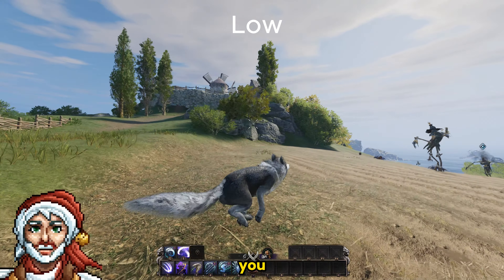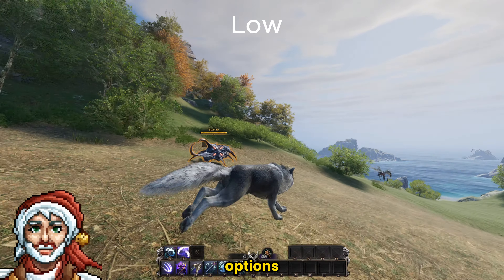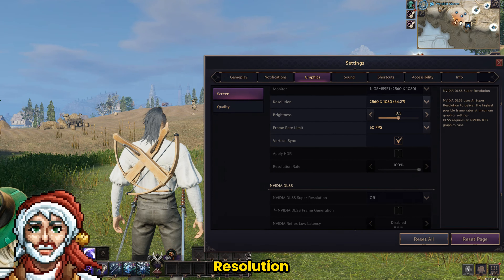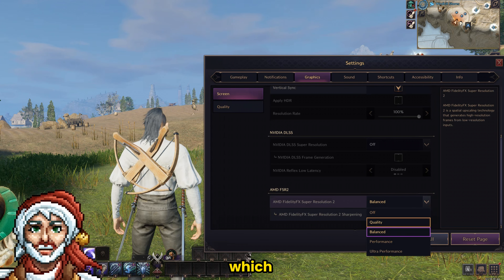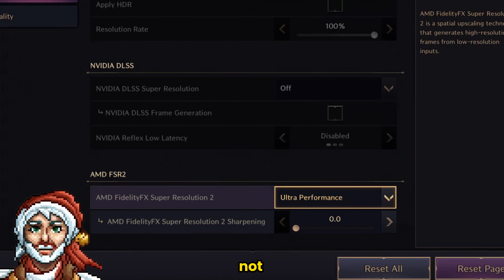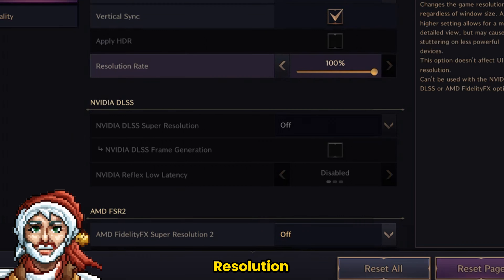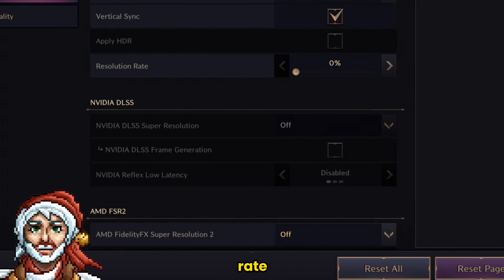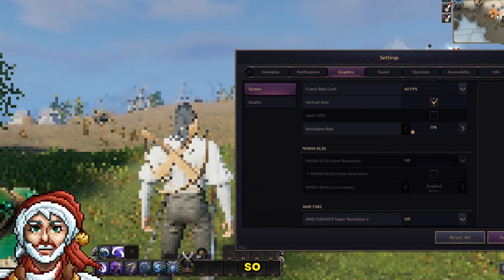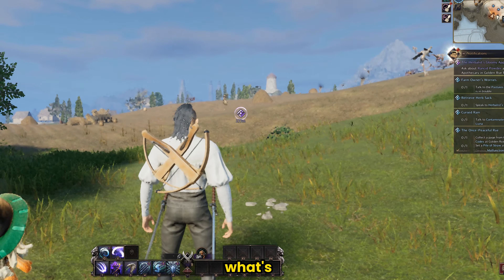But if that's not enough for you and your PC is an absolute garbage, they have even further options for lower graphics so you can enjoy the game. First, go to Fidelity Super Resolution and select Ultra Performance, which will give you around a 30% FPS boost. And if that's still not enough to play smoothly on your potato, turn off Fidelity Super Resolution and reduce the resolution rate. At 0%, it is unplayable.